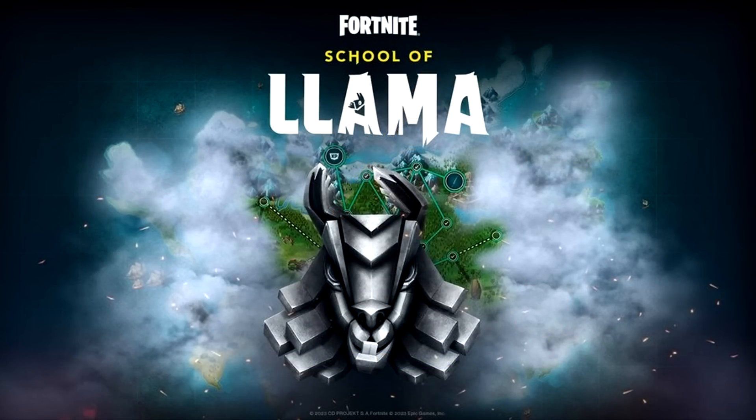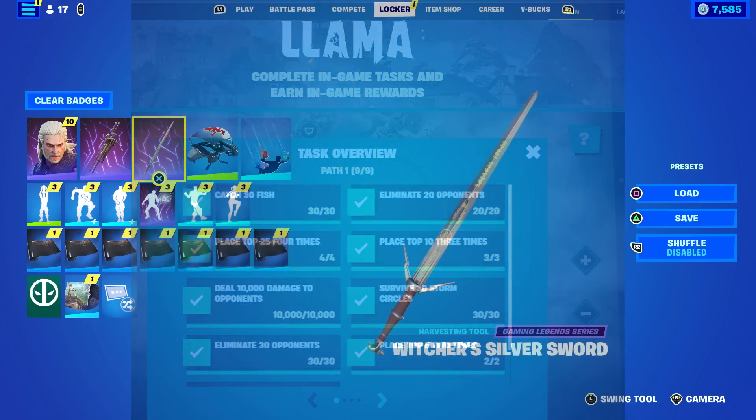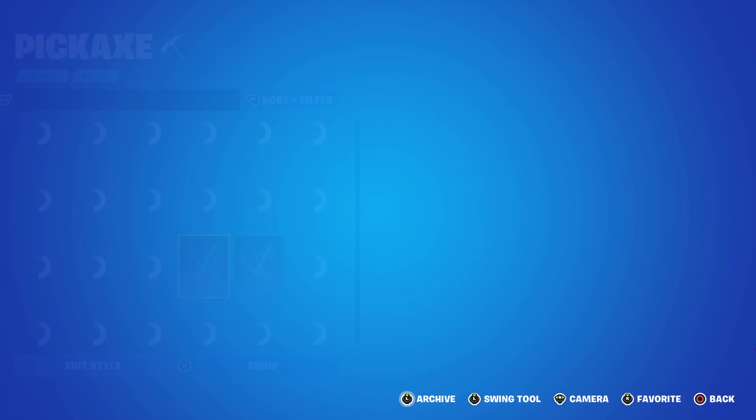First, you have to sign up for the School of Llama quests — it's all based on a website but you do the challenges in-game. Step two: complete Path One of the School of Llama challenges. It took me a good six to eight hours, but I did do a full guide on how to obtain it.